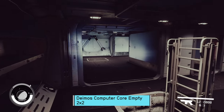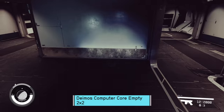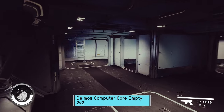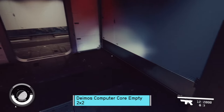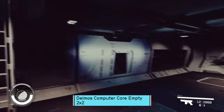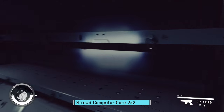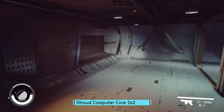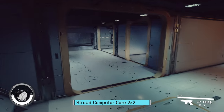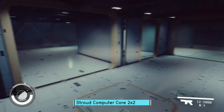Starting off with Deimos Computer Core. It's got that computer room feel, and I could easily see banks of stations there where the crew can do their work — assuming you use it as a computer core, of course. Now moving to Stroud — should be the exact same thing as Deimos, just with a lighter color scheme. If I was picking one over the other, it would be Stroud over Deimos, just because it'd be brighter for the equipment.